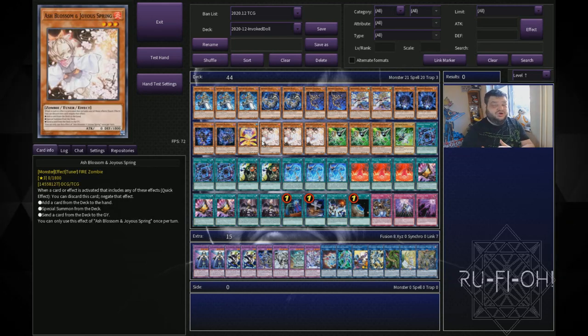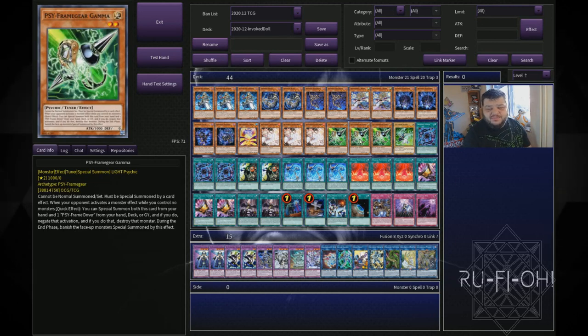Then we move on to our hand traps, which are pretty self-explanatory. We've got three copies of Ash Blossom and Joyous Spring and then the Gamma and Driver package. You could fit Infinite Impermanence in as well if you wanted to — I just didn't really know what I would cut for it. Gamma is just so much stronger at the moment that you need it in the main deck. Most of the time you're going to end up siding it after game one. It also doubles up as a Construct target, so keep that in mind.